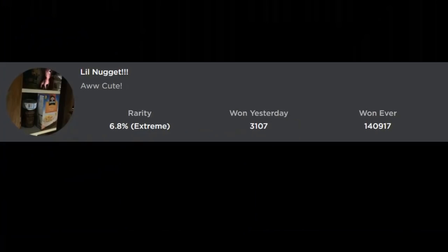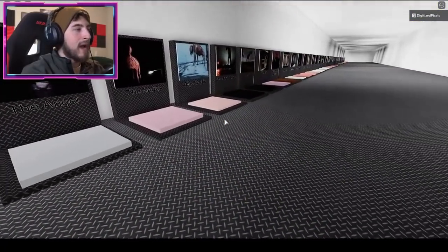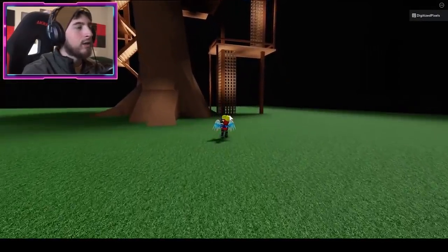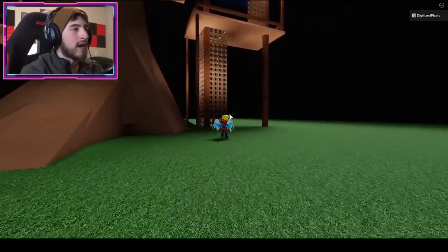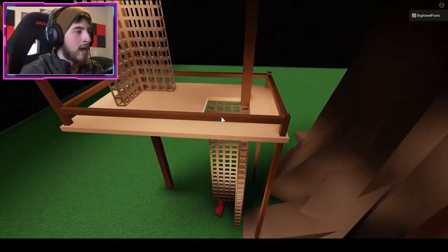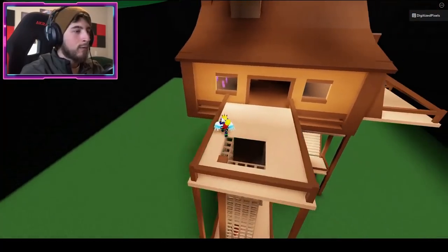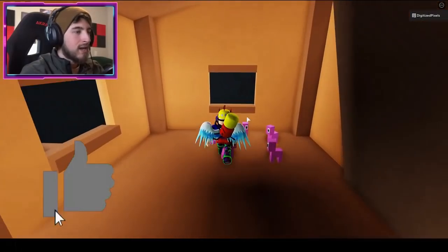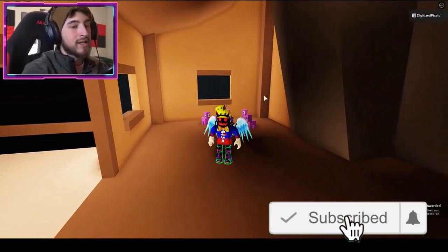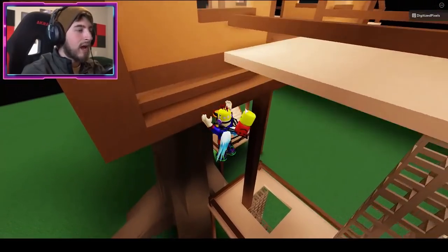Now we're gonna be doing two badges in the same map: Little Nugget and Fully Grown, both in The Lamb map. For Little Nugget, go up to the treehouse — climb up the ladder. Bump into the cute little pink guys up there and you get Little Nugget. For Fully Grown, climb the tree on the other side and bump into it — you will die but you will get Fully Grown.